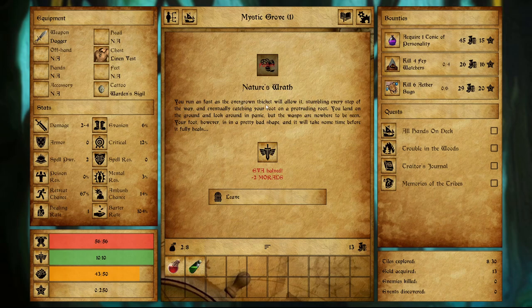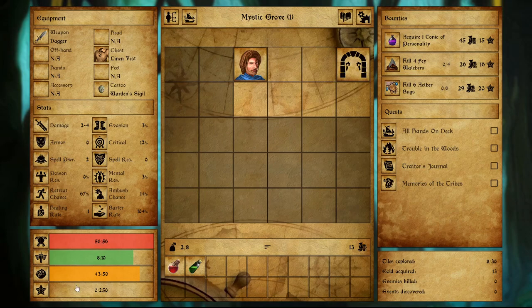You run as fast as the overgrown thicket will allow, stumbling every step of the way and eventually catching your foot on a protruding root. You land on the ground and look around in panic, but the wasps are nowhere to be seen. Your foot, however, is in pretty bad shape and it will take some time before it fully heals. Evasion halved, minus 2 morale. Down here is the morale, this is HP, these are your supplies, this is XP — it will all react.